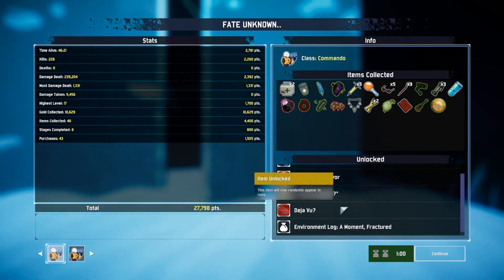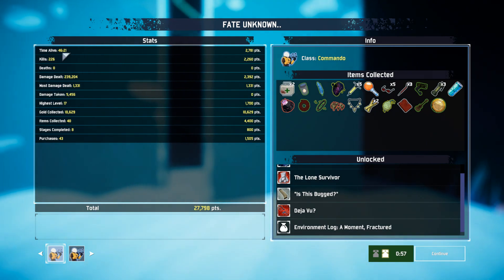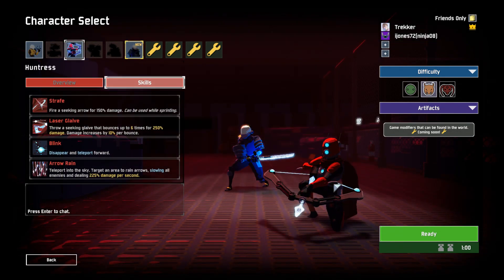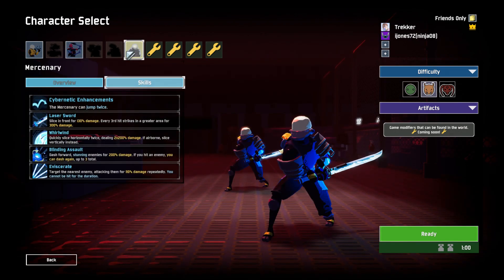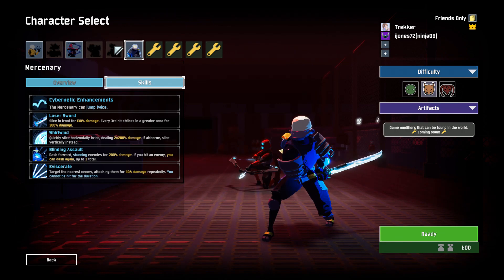Who did we unlock? Two new people. We have the huntress. The mercenary and the huntress. Mercenary is a melee character — he has iframes and he does AOE, basically. He's Genji. And the huntress... I guess I don't know who she's supposed to be. I see there's still three more slots.